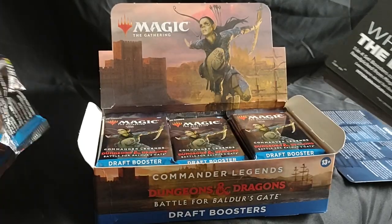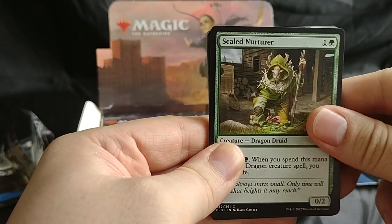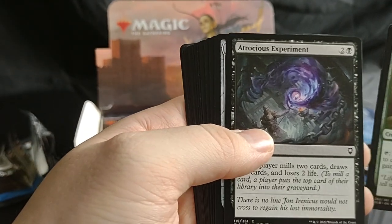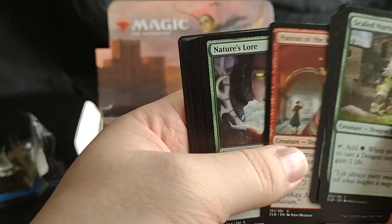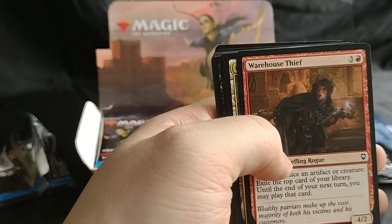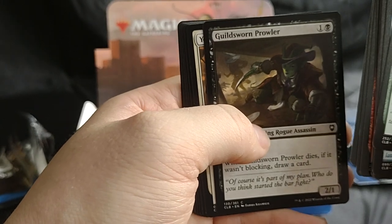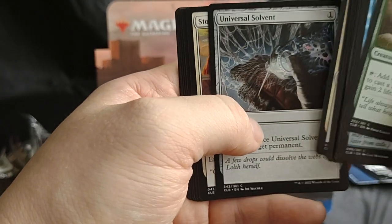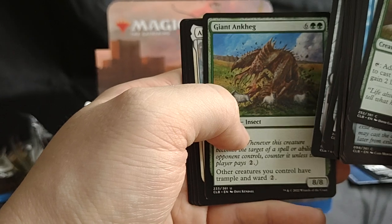Let's see what we got for our first pack. We got a Scaled Nurturer, Sword Coast Serpent, Atrocious Experiment, The Great Sword of Tear, Patron of the Arts, Nature's Lore, a Fire Diamond with alternate artwork, Warehouse Thief, Command Tower, Dragonborn Looter, Guild Sworn Prowler, You're Confronted by Robbers, Universal Solvent, Stone Skin, Ghost Lantan, Giant Echor — I don't know how to say that.